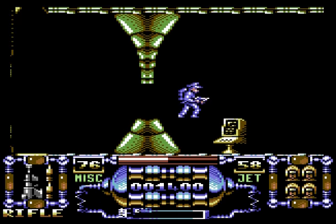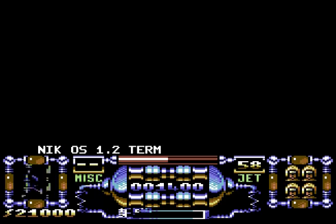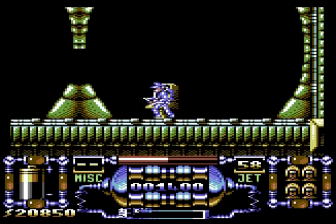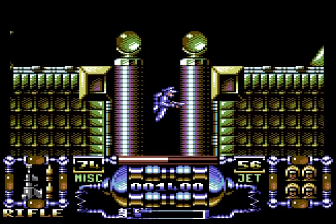That's us collected access to the next level. Because we're in the storeroom, we can also access this little terminal here. You can buy extra lives and smart bombs, or buy some boosting bombs. You can't have any more lives than the maximum, so we can't buy any more lives at the moment. And we can't blast off until we get all the fuel. So let's exit and make our way down the level.